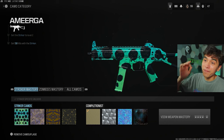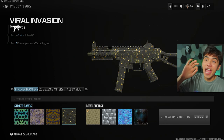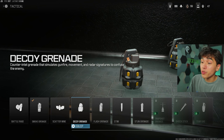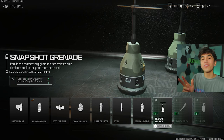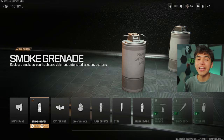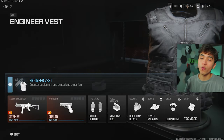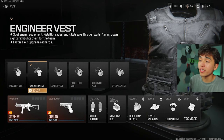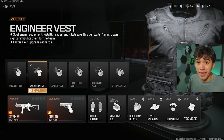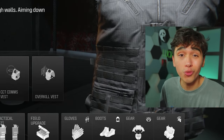For SMGs, the challenges are: 50 eliminations, 25 in hip fire, 10 while crouching or sliding, and 15 kills while affected by your stun. That last one is the hardest — you need to use a stun, flash, or snapshot grenade and then get the elimination. The best way is in Free-for-All. Also, switch to the Engineer Vest, which multiplies the stuns you can carry. Instead of one, you'll have two, and with an ammo box, up to three in one life.